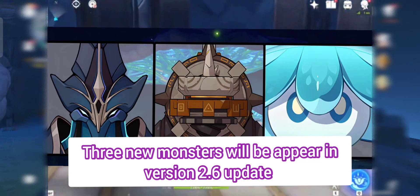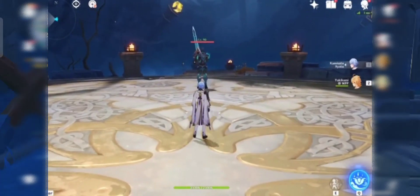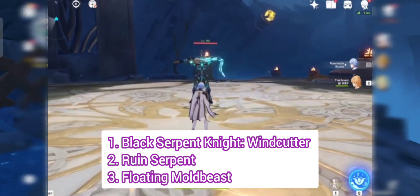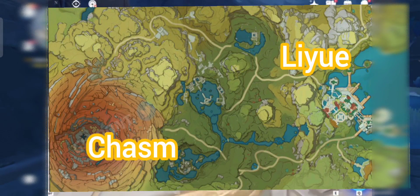Hey guys, there are 3 monsters that will appear in the version 2.6 update. Those monsters are called: first one is Black Serpent Knight Windcutter, second one is Ruin Serpent, and last one is Floating Mold Beast. These are spawned in Liyue, Kazimaria.